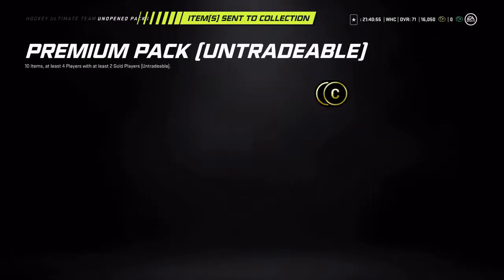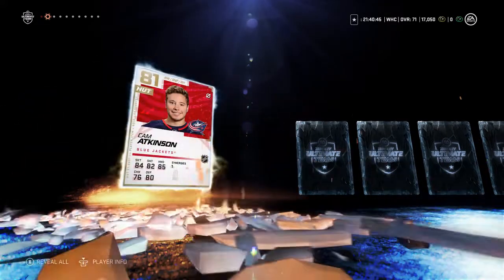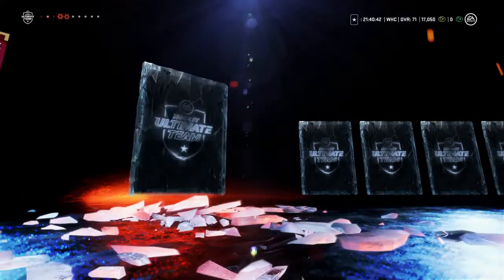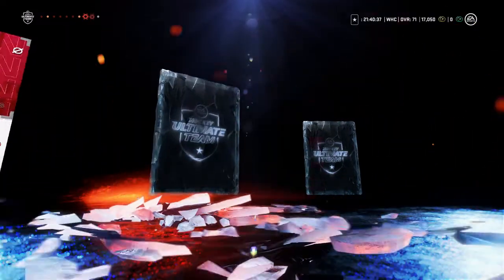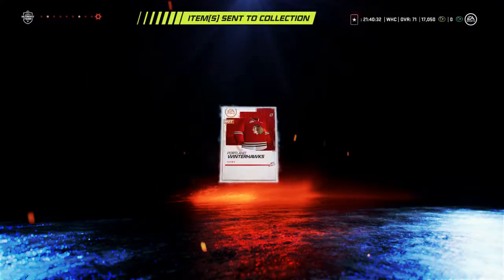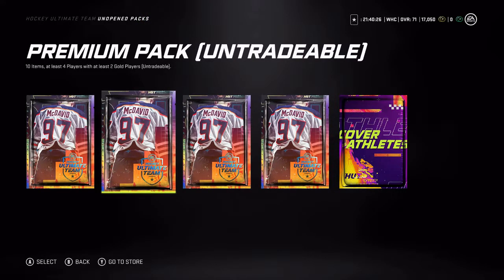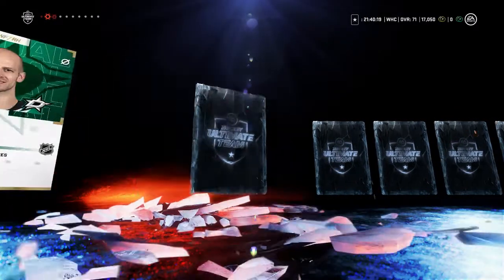We'll go with four on the pick. Cam Atkinson — 81 overall. Justin Williams — another 81 overall. Two 81s out of one pack is pretty good. We're going with two on the next pick. 500 coins. Blake Como.